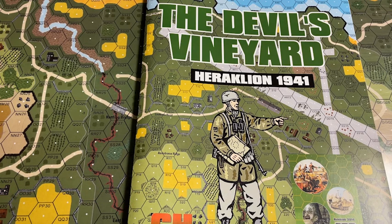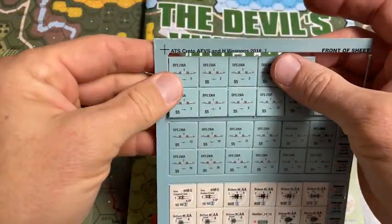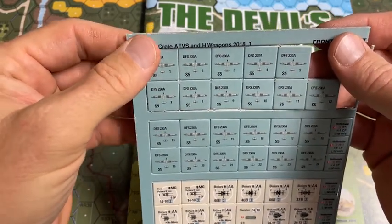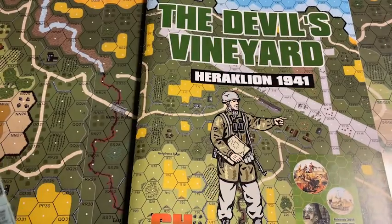Some of the good things: you get a crap ton of gliders. Let me show you these — I kind of fell off the sprue, but you get a crap ton of these DFS-230A gliders, which is awesome, except that they're not used in any of the scenarios in this module. They're for the other module. But hey, at least you get a whole bunch of gliders.